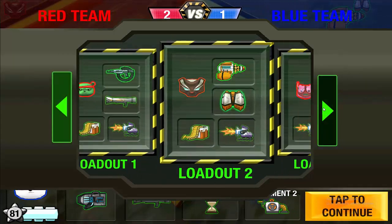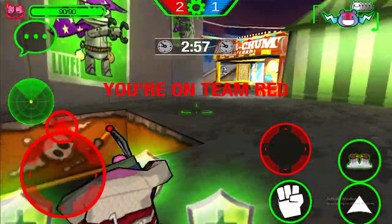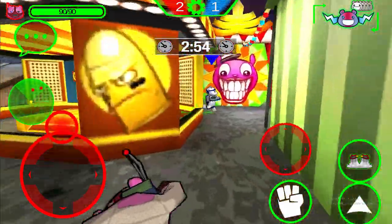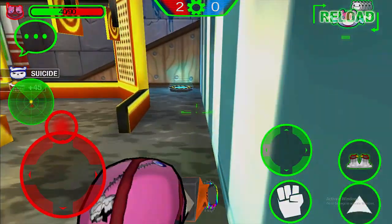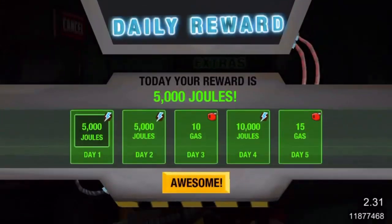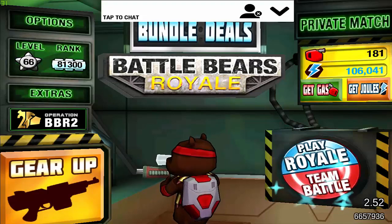Battle Bears Gold is an example, and with BBR2 in development, I feel that I'll be able to input my two cents, and maybe cure the disease that I feel BBG has been suffering from for years. What does a new player see when he opens the app? I got my dad's old phone and got BBG to see what a new player would get when he opened the app for the very first time. We were looking for a way for the player to understand what he's supposed to do and learn to play the game. I remember there was a tutorial, so let's click on that quick play button.